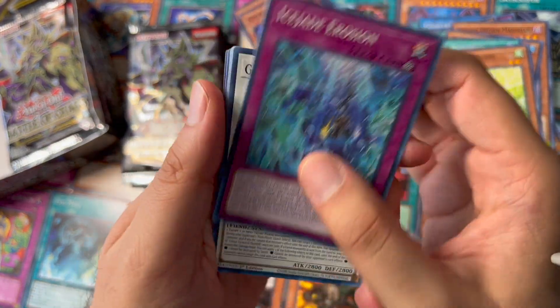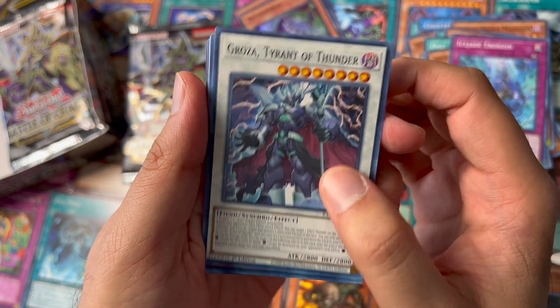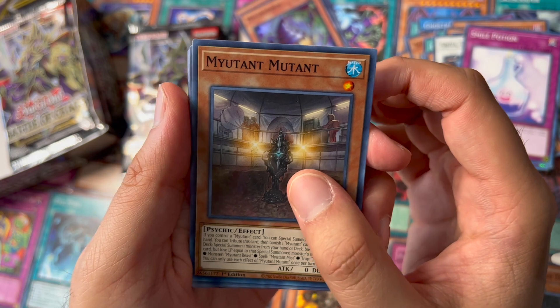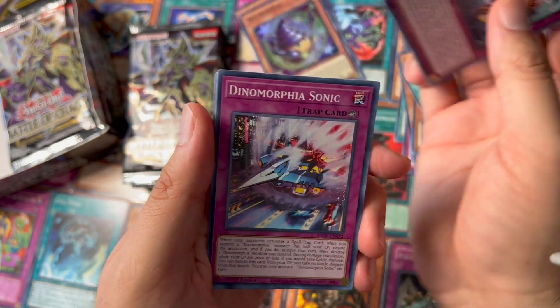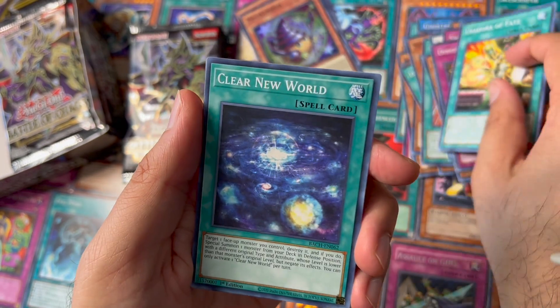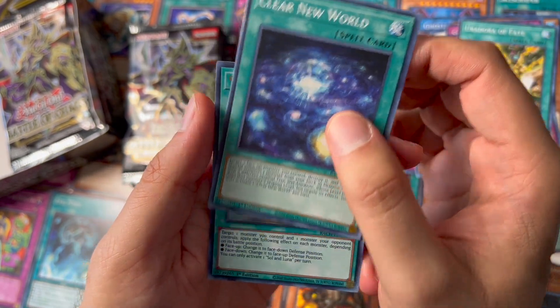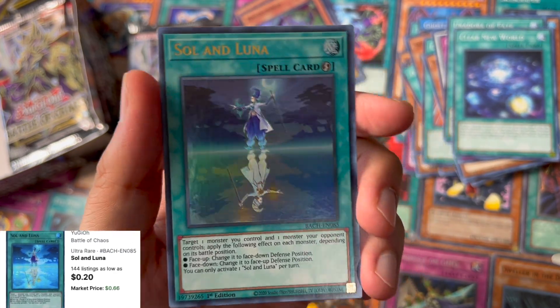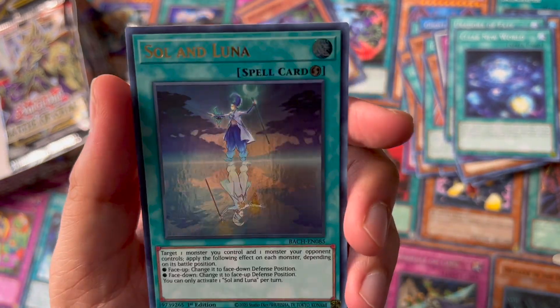Ice Shade, Erosion, Rosa, Tyrant of Thunder, Smile of Ocean, Mutant Mutant, Sword Soul, Dino Morphia Uradora, Clear New World, and a Sol and Luna — that's an ultra rare!